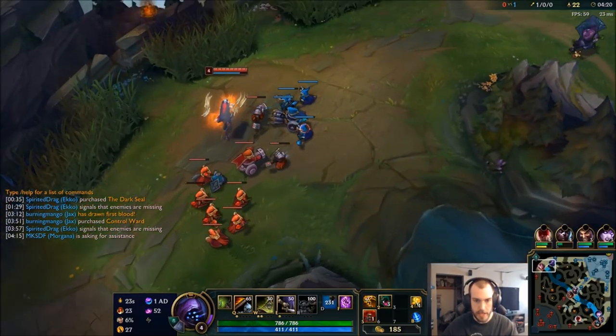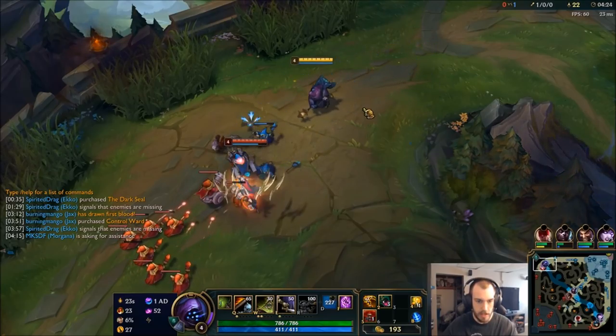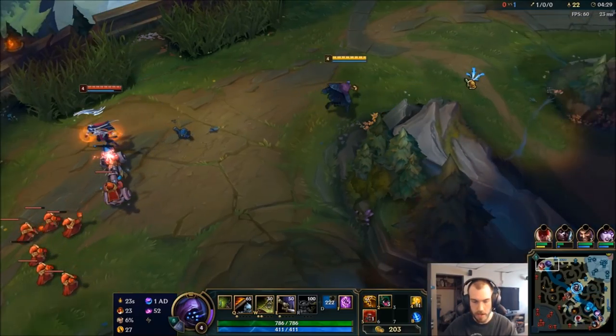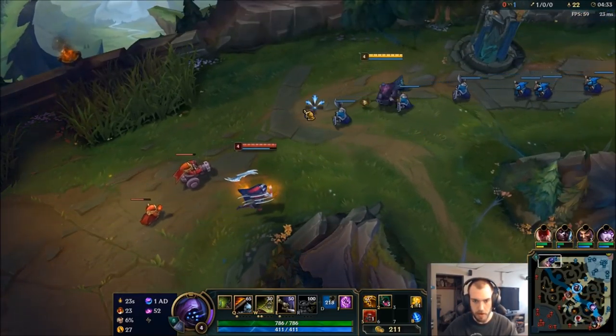A cool little Jax tidbit too is your E can prevent the stun by Twisted Fate. So that's going to help against that kind of global ganking aspect — we can pop our E there.